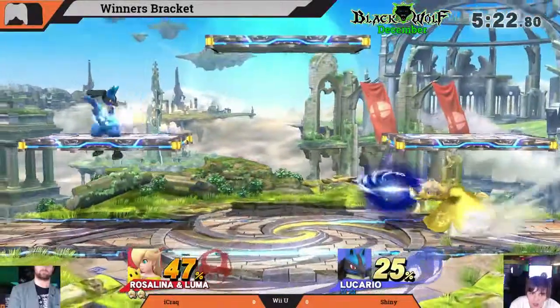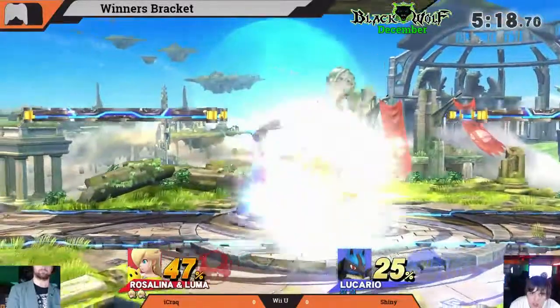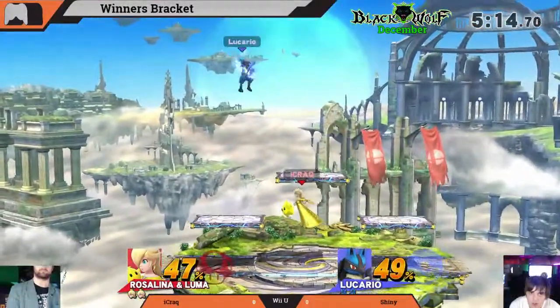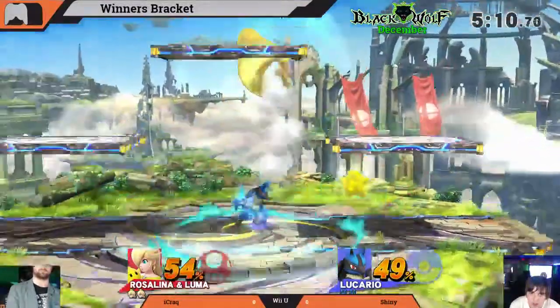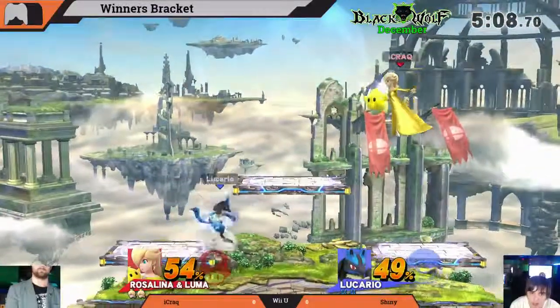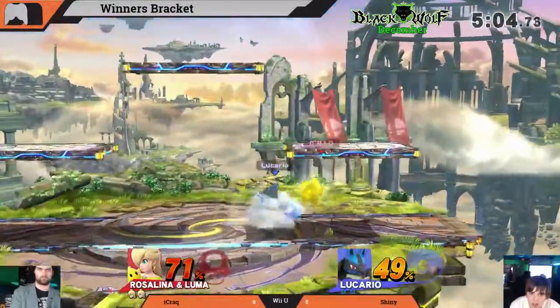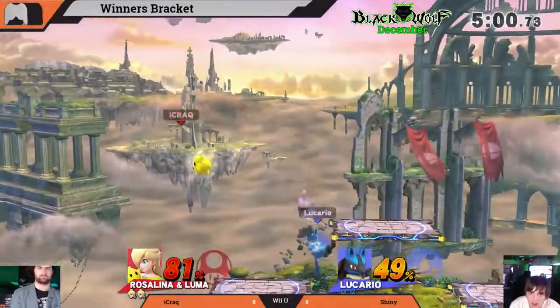If Luma's right next to Rosalina, it's a really good counter option — the attacks are that much more powerful. It's like having two Ice Climbers: you get both hitboxes. It's so interesting how just a character change can make this game feel like it should be three stocks, and then you play another character and it's like, why isn't it one stock?